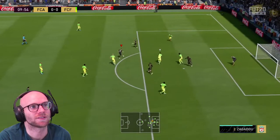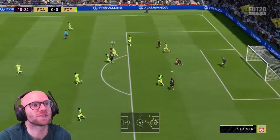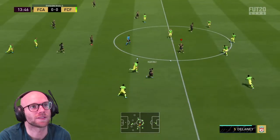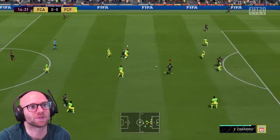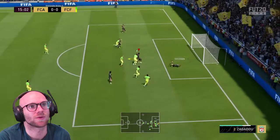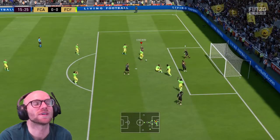Eggestein over-heel — what a beautiful pass! Why didn't he shoot? That touch — he shouldn't have touched it. Eggestein with the spin and drag back skill move. Best, heel-to-heel, shot — how is that not a goal?